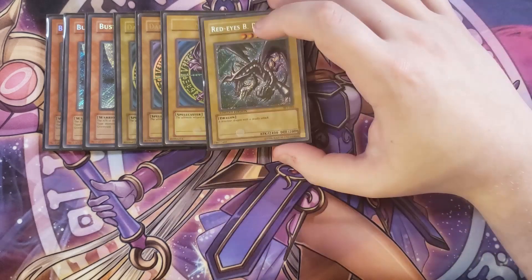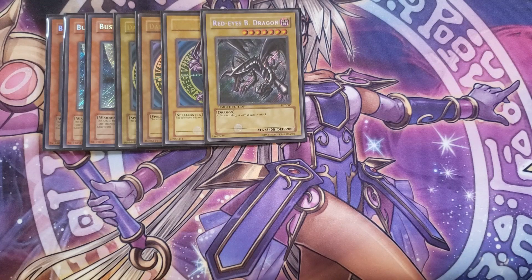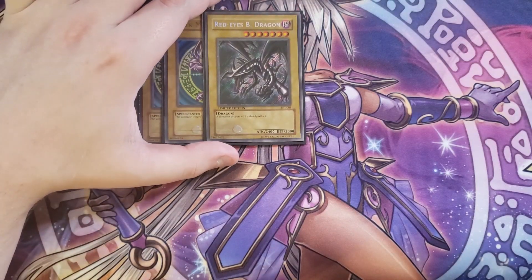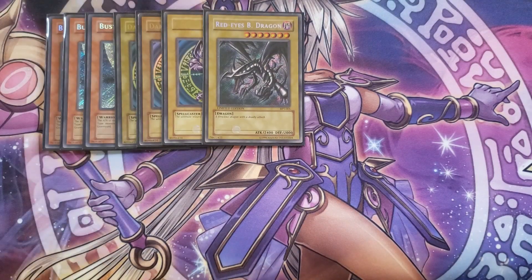We then play one copy of Red-Eyes Black Dragon. Red-Eyes Black Dragon is used to go into Red-Eyes Dark Dragoon, and you need this card as a one-of to access that. It's kind of like the retrain of Dark Paladin in a way, and it also provides negations on your side of the field so you can make sure your Prologue goes off to summon your copy of Buster Blader the Dragon Destroyer Swordsman.